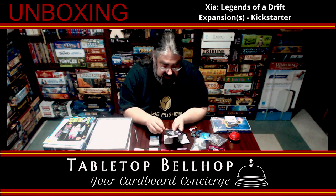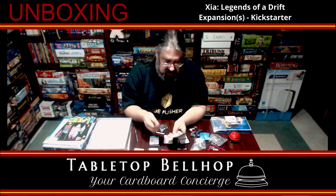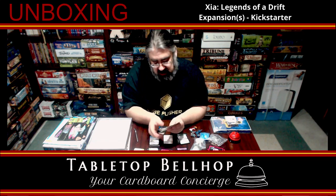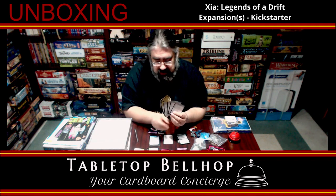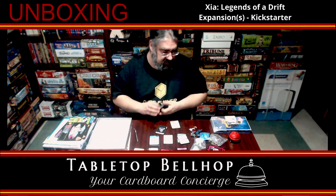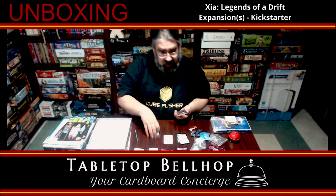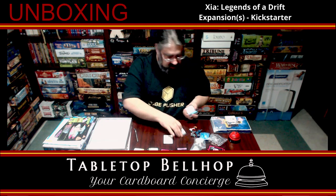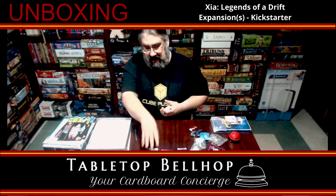We have a new NPC called the Kiln, and then we have the new ship cards, some new player summary cards — which I'm assuming will take care of any changes to the rules from the original. So a significant number of new cards, new counters, new miniatures. Overall, it looks pretty good to me — pretty much exactly what I was expecting. More Xayah awesomeness.